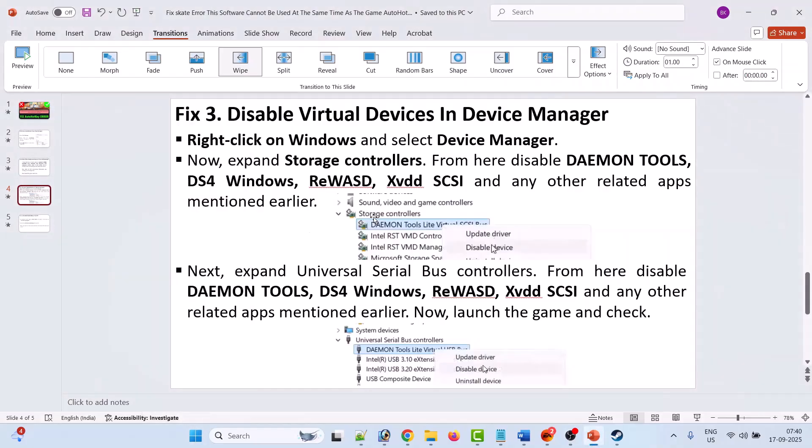Expand Storage Controllers and from here disable Daemon Tools, DS4 Windows, ReWASD, XVDD, HCSI, and any other related apps mentioned earlier. Next, expand Universal Serial Bus Controllers and from here also disable Daemon Tools, DS4 Windows, ReWASD, XVDD, HCSI, and any other related apps. Then launch the game and check.